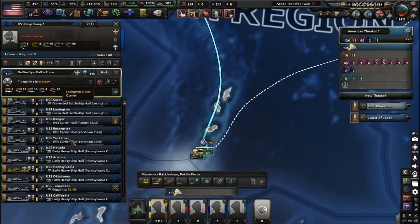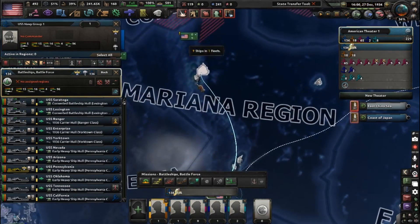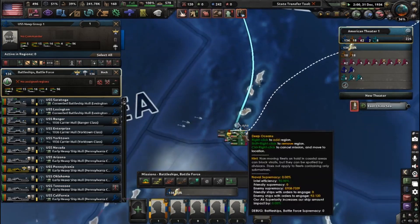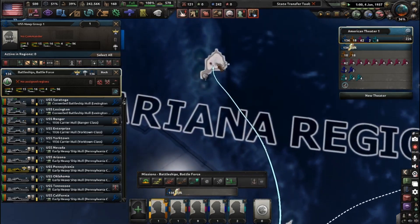Then you set up your main fleet on naval invasion support and select the tile it needs to guard this division. This fleet will now escort the division all the way to Iwo Jima.